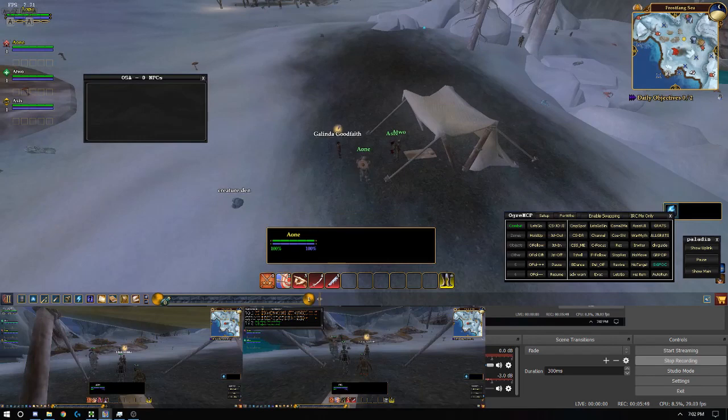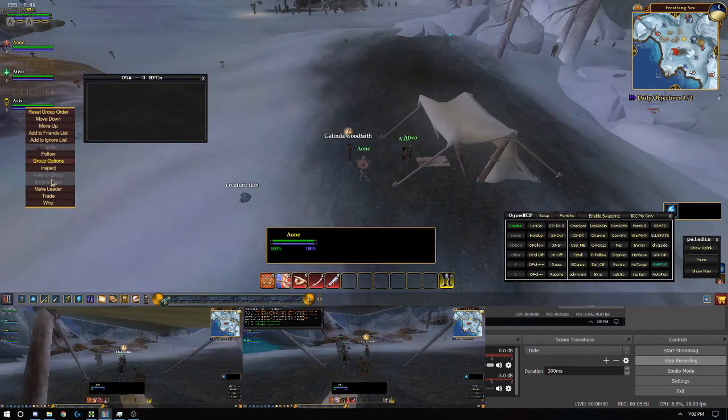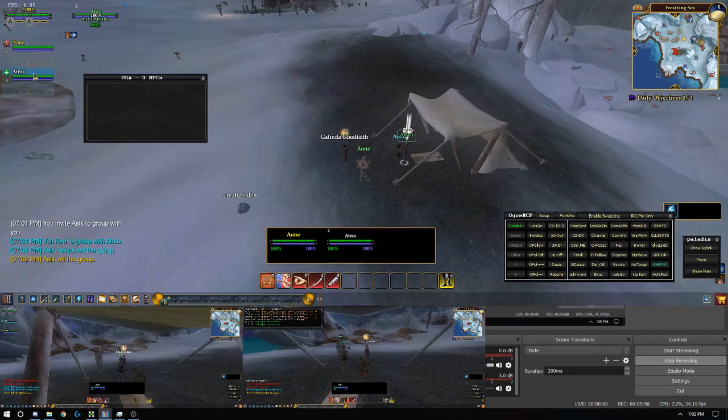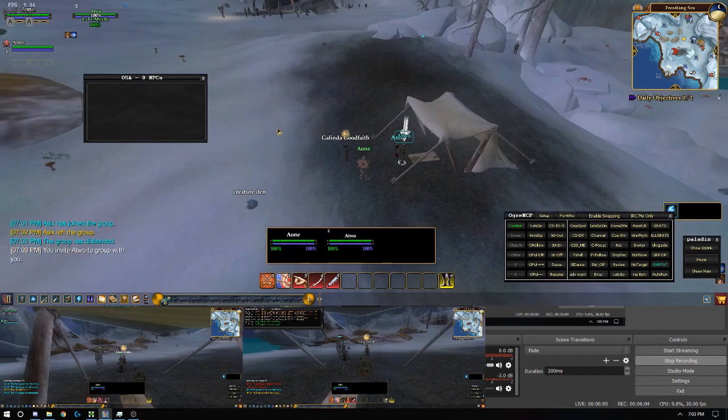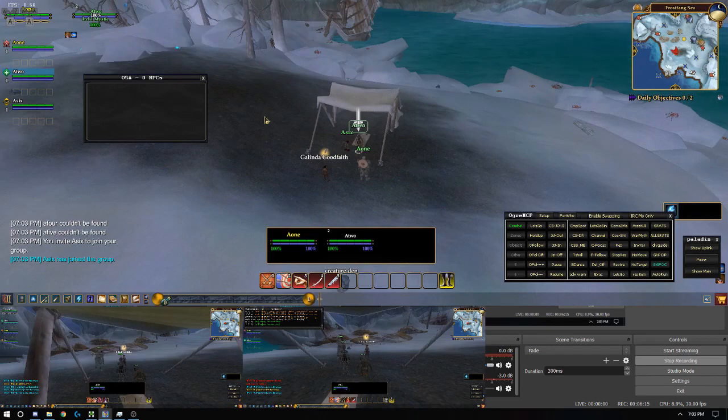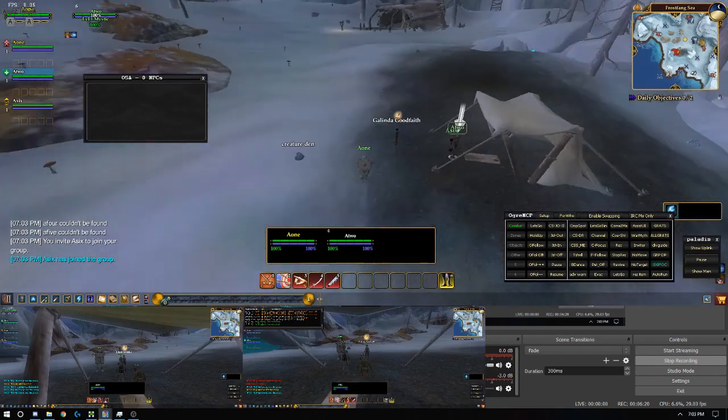So once you have added your group to the list, you can actually show this again. So I will kick these guys out of my group. Now when we go to the invite, it should actually automatically invite them in the order that they are. So if you have six toons, you notice here it goes through them one at a time. Now in your raid window everything will be in order, and in your group window it will always be in the same order, which is good.